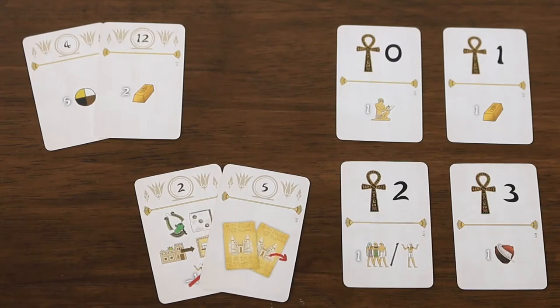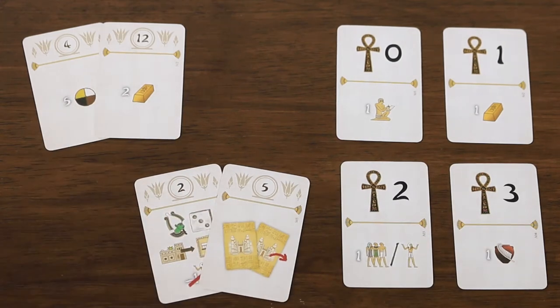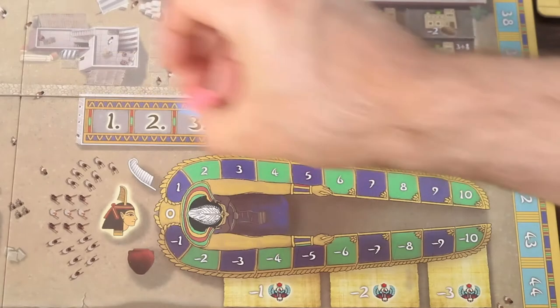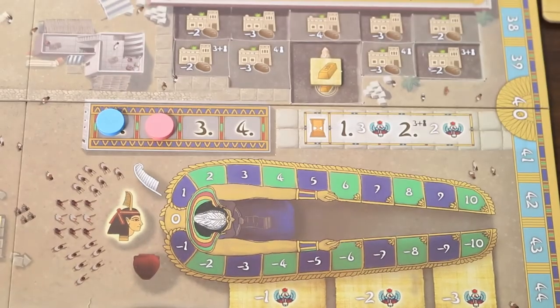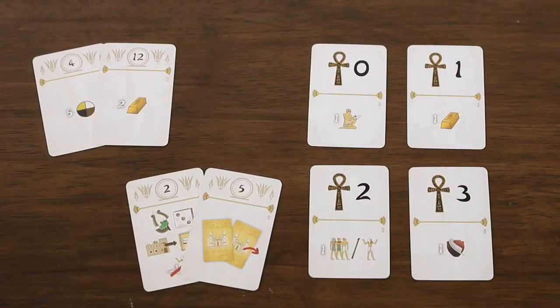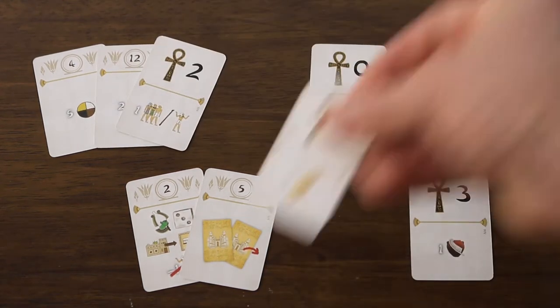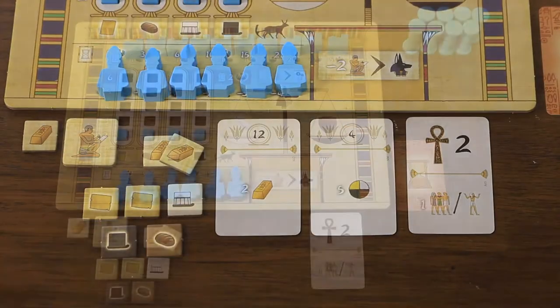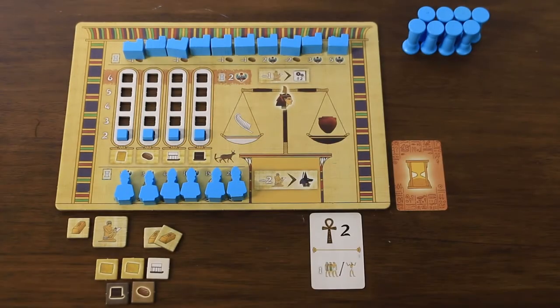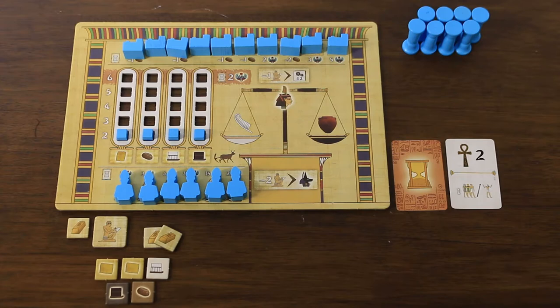A player should sum the values printed atop their cards. The player with the highest combined total will go first, with next highest going second and so on, with this initial turn order determined in descending values. Players should place their last remaining circular marker in the turn order track. In turn order, players will choose one of the destiny cards available, and then collect the resources depicted on that and the chosen starting cards. Return all starting cards to the box, place the destiny card next to your player board, and the game is all set up to play.